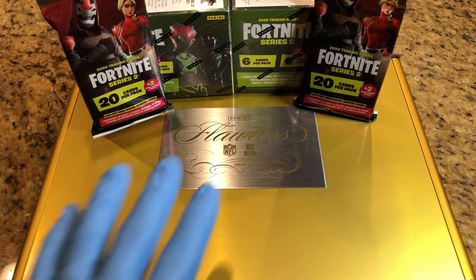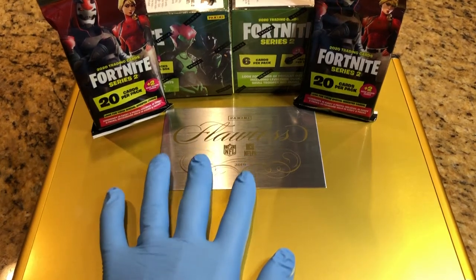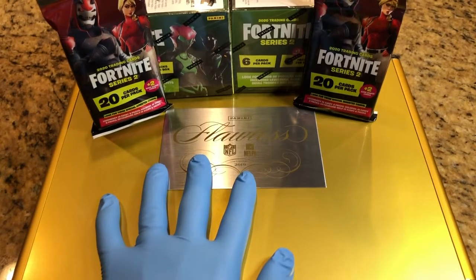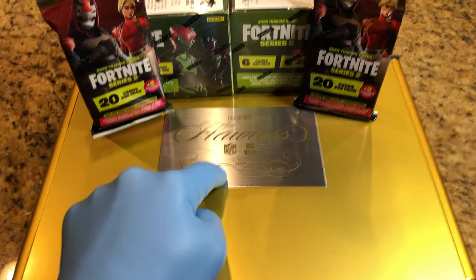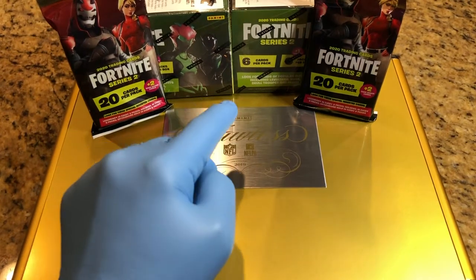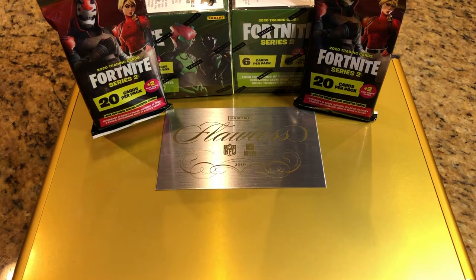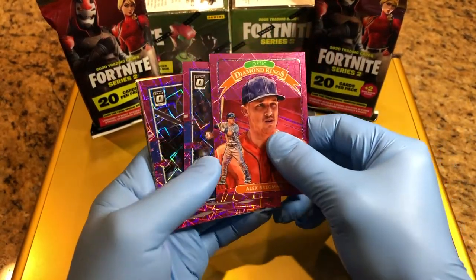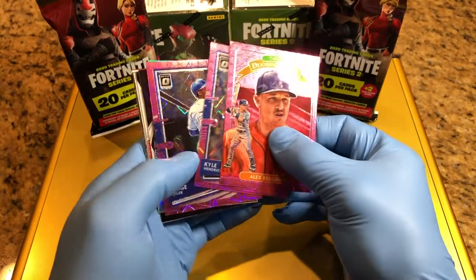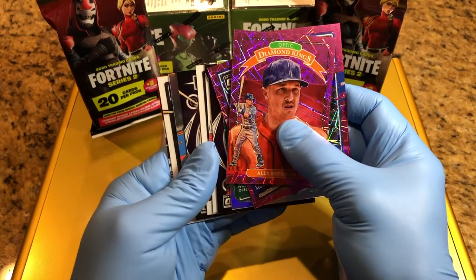If you're curious as to what's in this Flawless Briefcase, check out our previous videos. Make sure you leave a comment on every single one of those videos — it gives you one entry into this Flawless Briefcase filled with autographs, all sorts of different types of parallels, refractors, prism cards. And what we're putting in today for Valentine's Day: some pink prism optic prism cards.